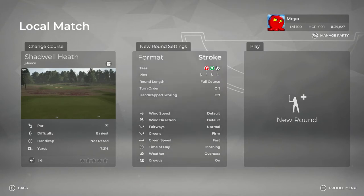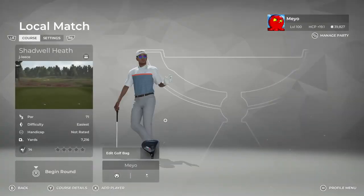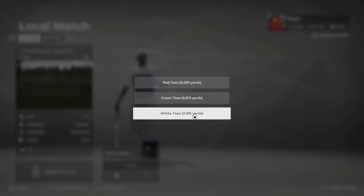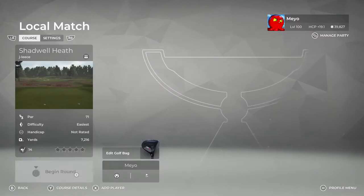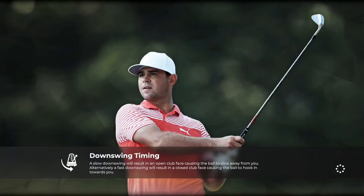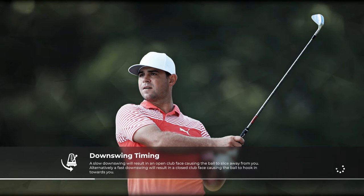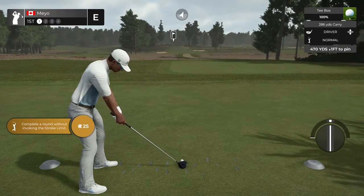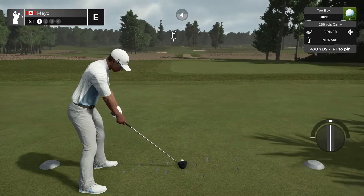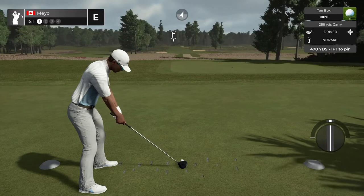We'll be playing default conditions. Wind speed and direction are default, fairways are normal, greens are fast and firm, time of day is morning, and the weather is overcast. The back nine is 7,216 yards. I already set it up for true sim style play — no green grid, no fairway grid, no aiming marker, no wind direction, nothing.